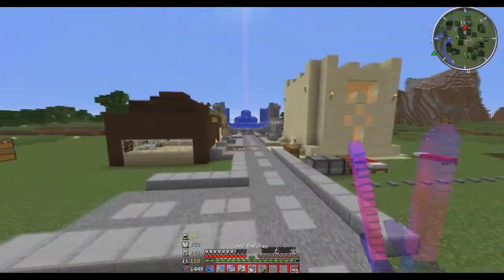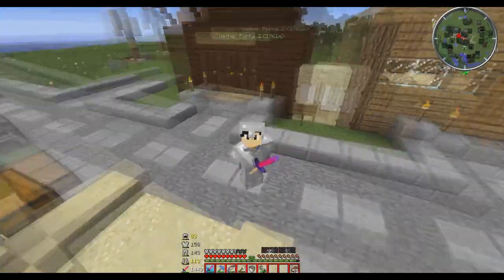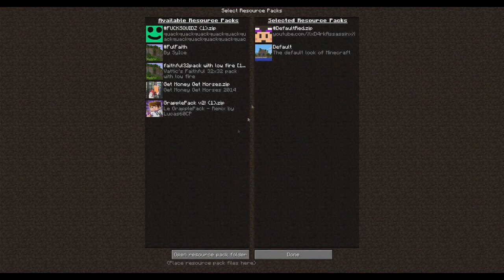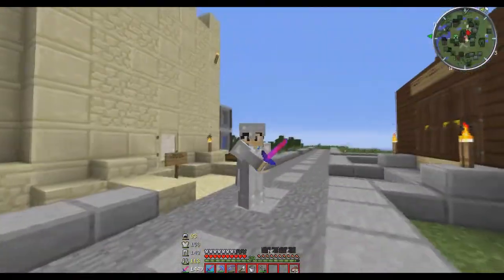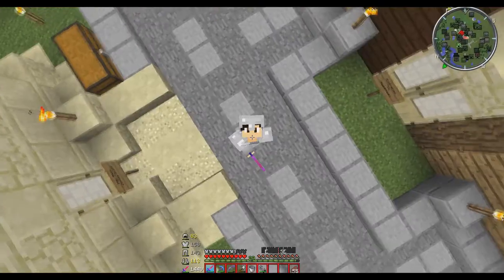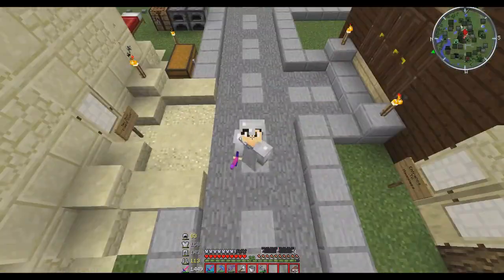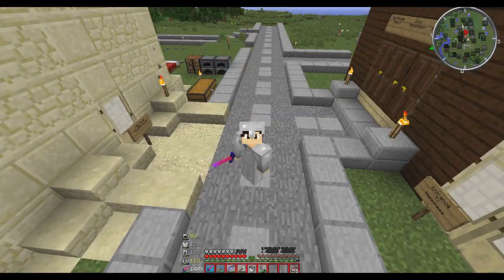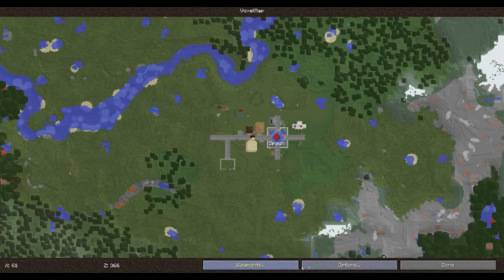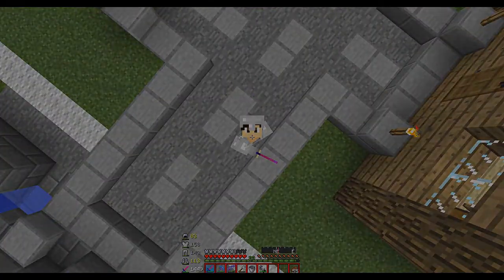I hope you guys enjoy this episode. I'm gonna switch my texture pack later on - this is my factions texture pack, I'll probably use Faithful. Thank you guys for watching, leave a like on it. This thing right here I usually have turned off - I was playing factions and looking for sky vaults. But yeah, thank you guys for watching, and I will see you guys in the next clip.